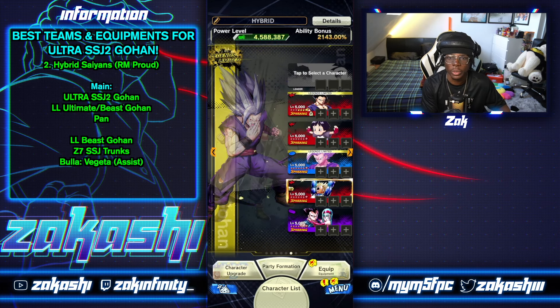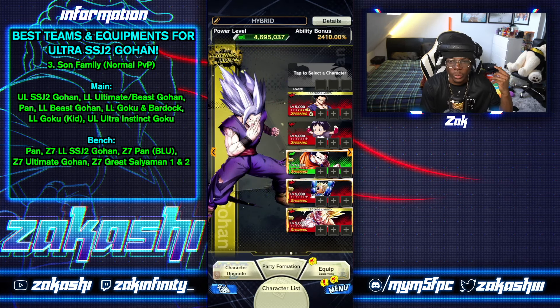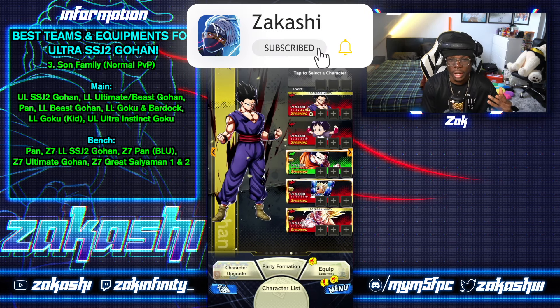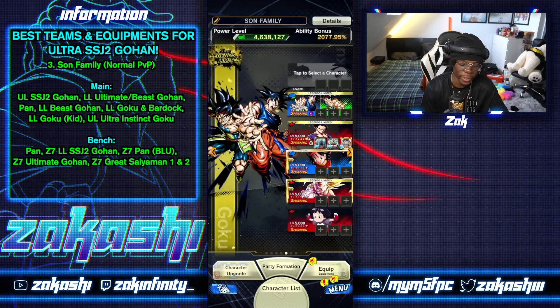That's Hybrid Saiyans for Proud Battle — a fixed team where all the Z abilities and equipment mesh perfectly, with six units you can bring into the field to do crazy damage. Now team number two: if you had a keen eye you'd know that Hybrid Saiyans is also unironically Son Family. This is just one version of Son Family you could run. You could swap Trunks out for Great Saiyaman 1 and 2 and it becomes full Son Family.